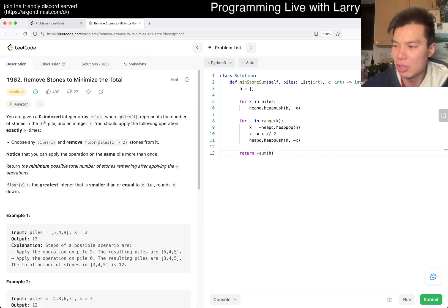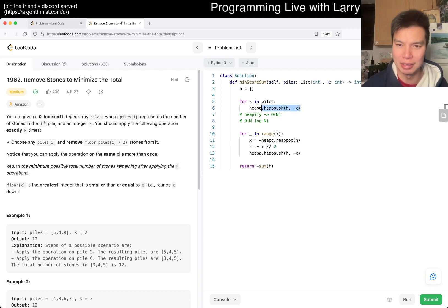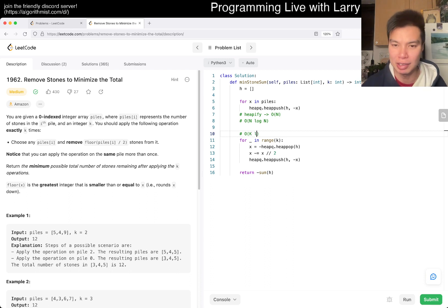What's the complexity? This approach is a bit suboptimal for the initialization. You could replace the push loop with heapify, which is O(n). The way I did it is O(n log n) since each push is O(log n) and there are n of them. The main loop does k iterations, each with two O(log n) heap operations, so that's O(k log n). Total time is O(n log n + k log n).